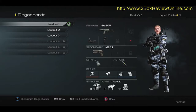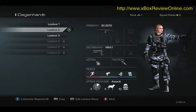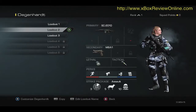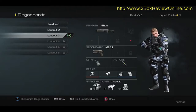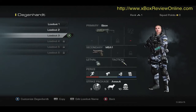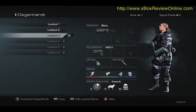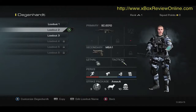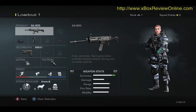Load out. So you can select the SA-805 assault rifle. Oh yeah, I like it — it just drops the weapon. So you can see the secondary is the M9A1, and then lethals and tacticals. Perks. Strike package. I might stick with that.